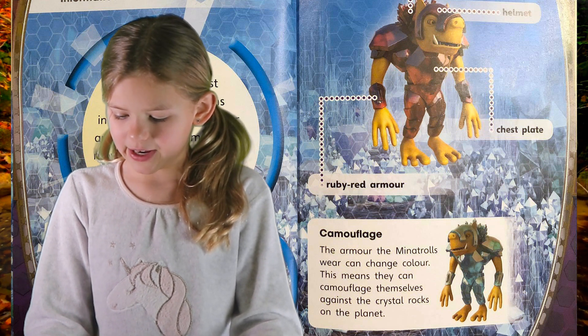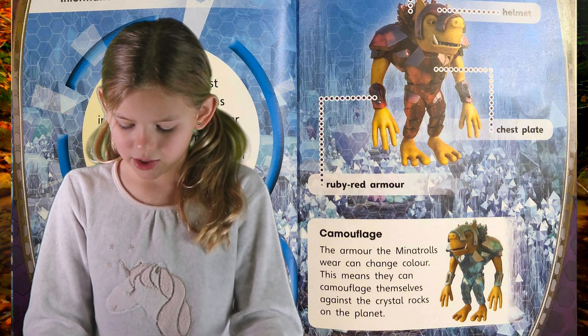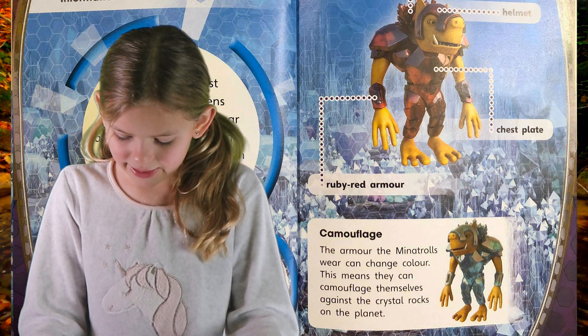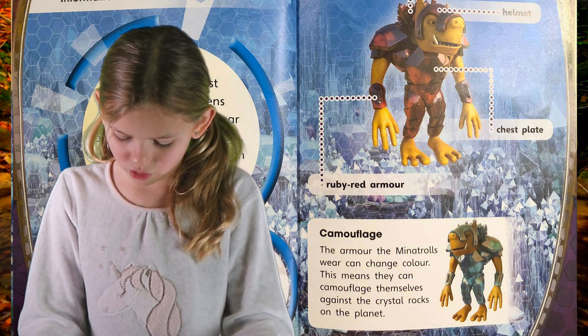Protective spikes. Helmet. Chest plate. Ruby red armour. Camouflage — the armour the Minotrolls wear can change colour. That means they can camouflage themselves against the crystal rocks on the planet.